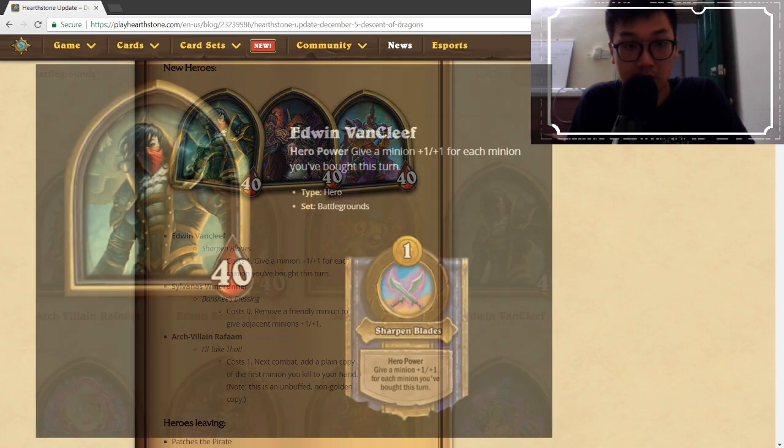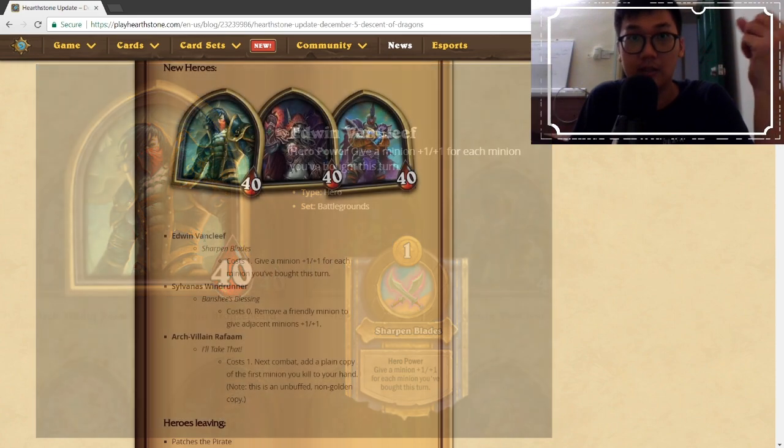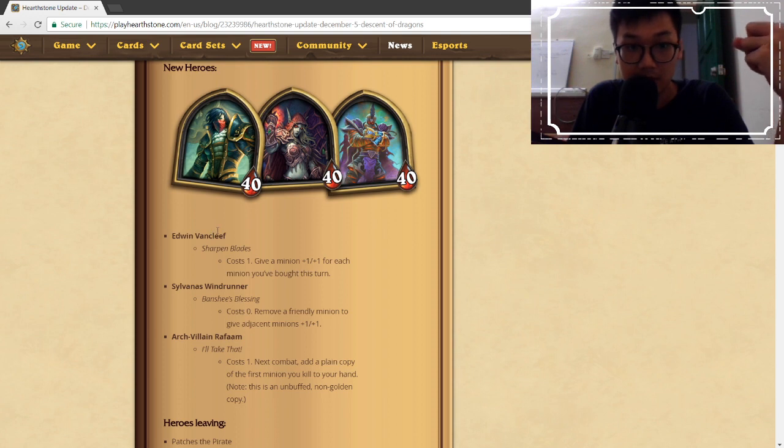Edwin Van Cleef's hero power, Sharpen Blades, costs one mana and gives a minion +1/+1 for each minion you've bought this turn. So at 10 mana when you buy three minions, you can buff a minion by +3/+3. I think Edwin Van Cleef is going to be pretty relevant due to the way the game is played — we like to grow as much as possible, and this lets us infinitely grow our minions without needing Lightfang or Mech Sensei. I think Edwin is going to be top tier.